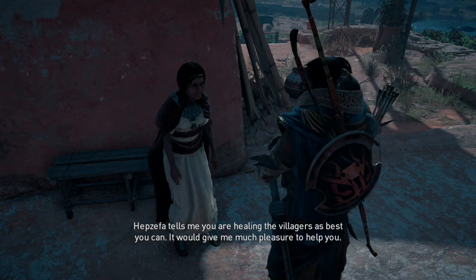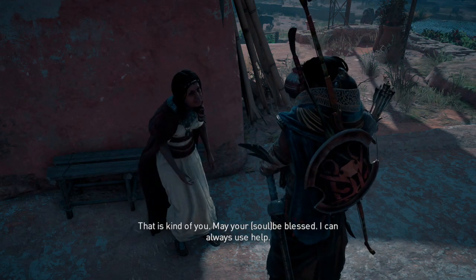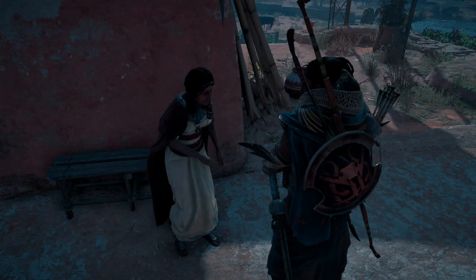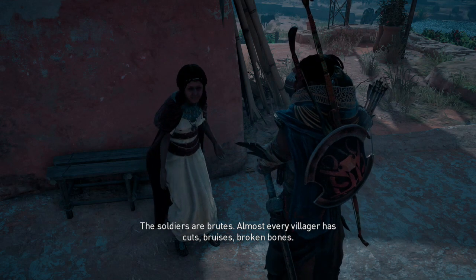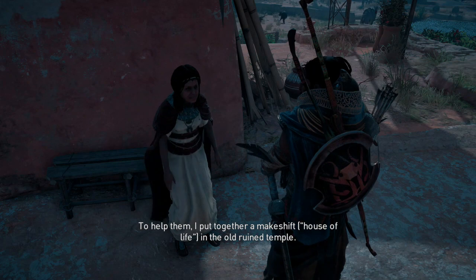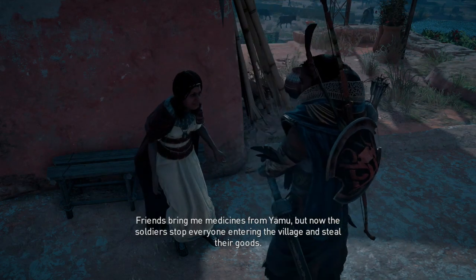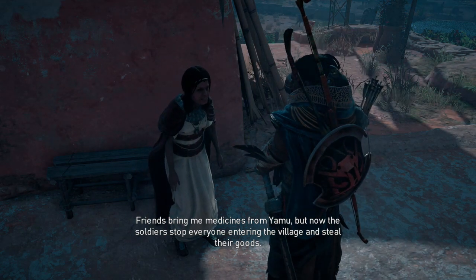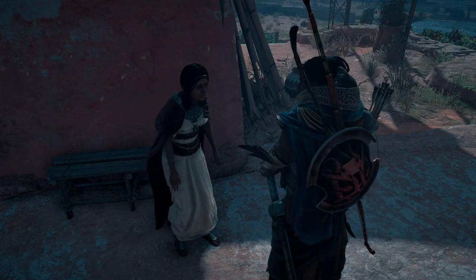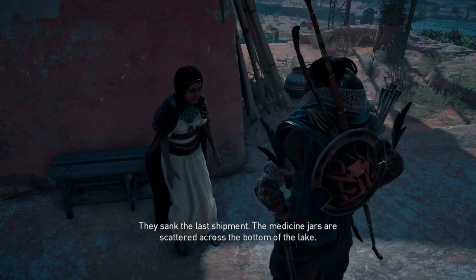She says: 'You are healing the villagers as best you can — it would give me much pleasure to help you. That is kind of you, may your Ka be blessed.' Every villager has cuts, bruises, broken bones. 'To help them I put together a makeshift clinic in the old ruined temple — friends bringing medicine.' I think this is an area where you have to go in and kill a bunch of guards, a bit stealthily, because they can pile on top of you.